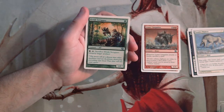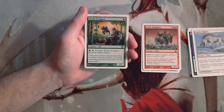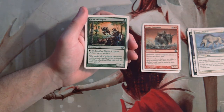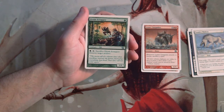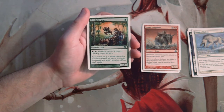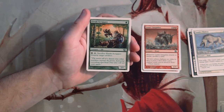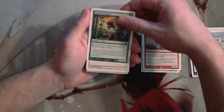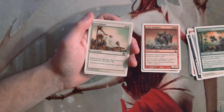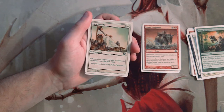Elvish Scrapper is a 1/1 for one green. You can pay a green, tap it, and sacrifice it to destroy target artifact. This is much more of a sideboard card, similar to Tremor — you're not always going to have targets for it, not all decks run artifacts. But if you do see an artifact, this is the card you want to bring in to deal with it. Mostly a sideboard card.